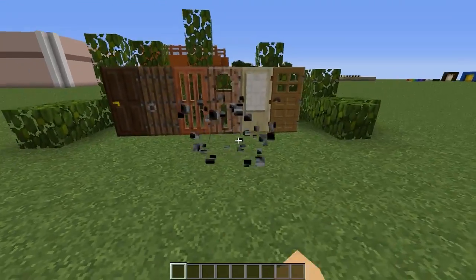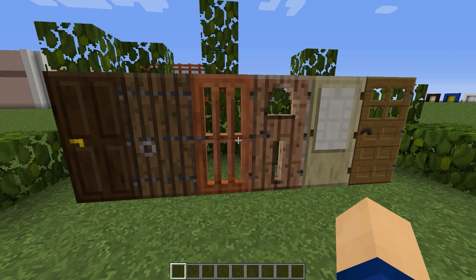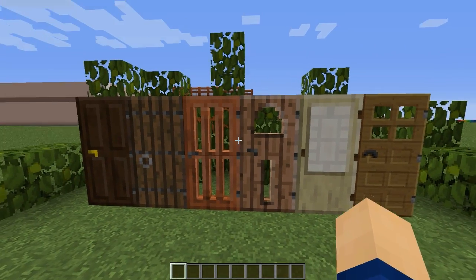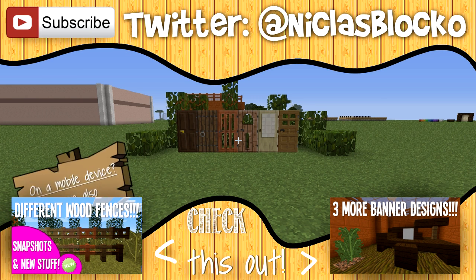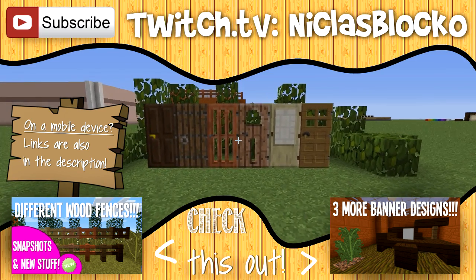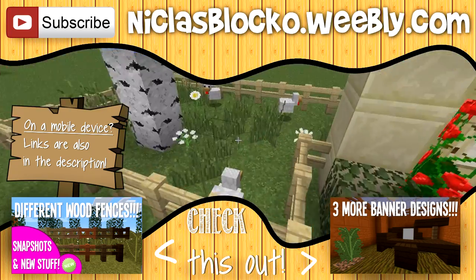That's gonna be it about all the doors. I'm betting you can come up with some more awesome designs, or just other designs — maybe build a saloon or something for a western themed house. You can send me pictures via Twitter or Facebook, that's all in the description below, and you can also put links in the comments. If you enjoyed this episode, please make sure to leave a like and subscribe if you don't want to miss any more snapshot videos. Click the box on the left for the new fences with the new wood, and the box on the right for a banner guide showing three cool banner ideas. Thanks for watching, and goodbye.